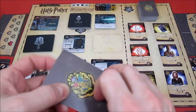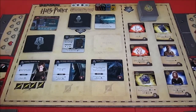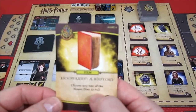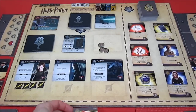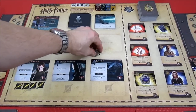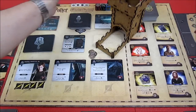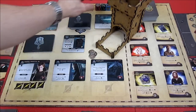Harry has three influence from his card: choose any one of the house dice to roll. He could try and get rid of the diary which will help out Ron. He has three influence - he's going to roll the Slytherin die. Let's try and get an attack for both Harry and Ron.